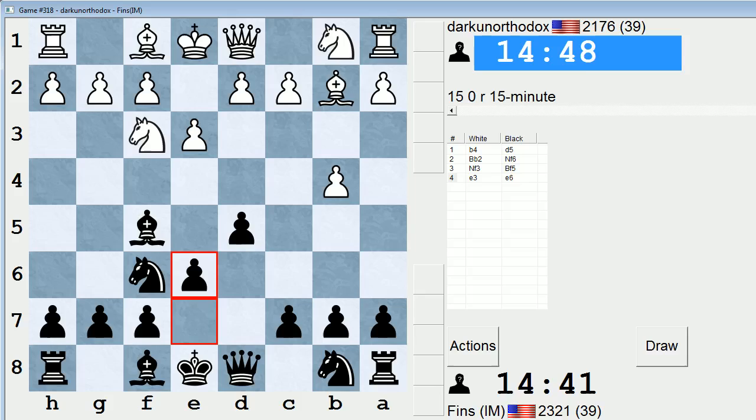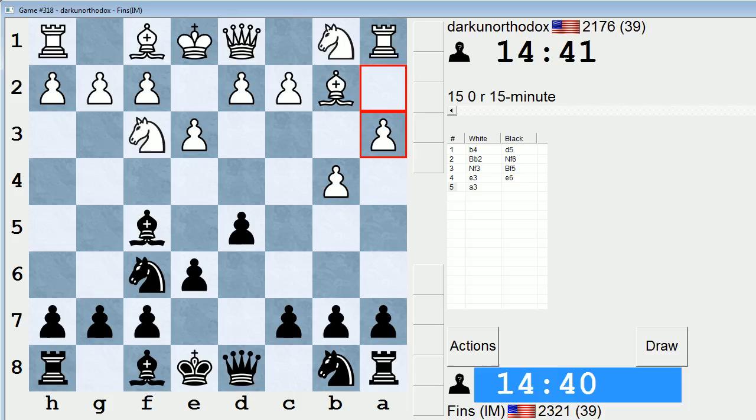I'll play e6, hitting his pawn on b4. I never try to overthink it against these setups. I think it's best just to adopt something straightforward and not try to play their game out of the opening. Because if this guy's playing the orangutan, he probably is used to people trying to tackle it head-on. Whereas if I just adopt some standard setup like this, it's completely fine for black.